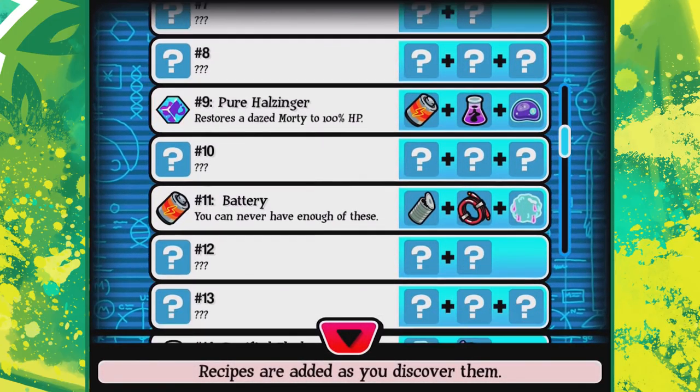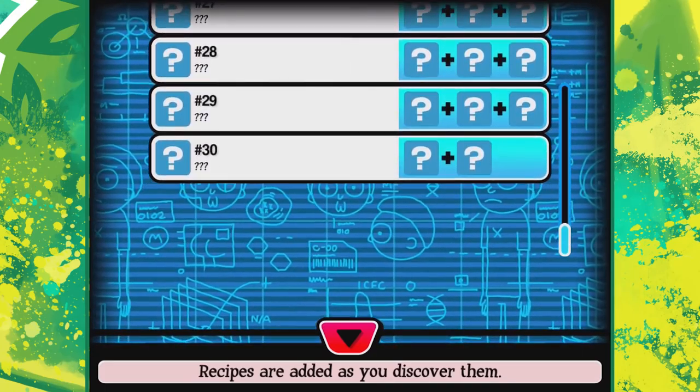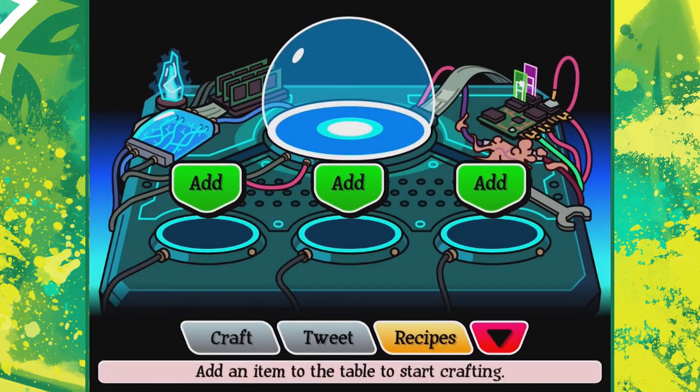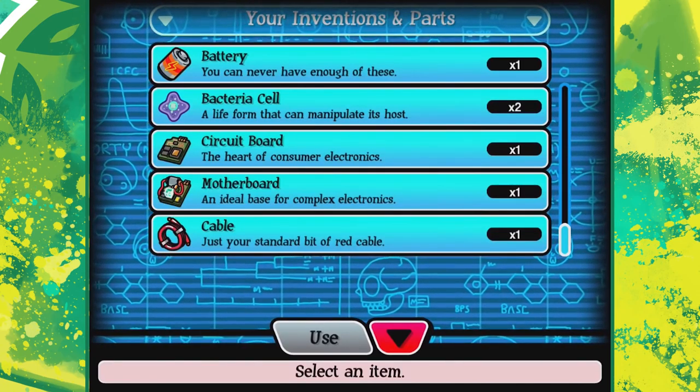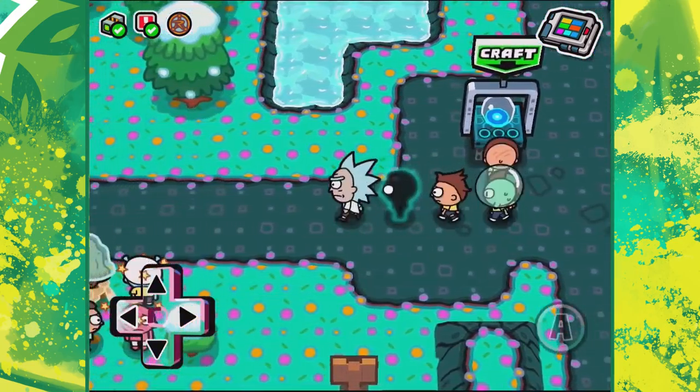We've got battery, we've got pure housing - this is good. I like to kind of make them all myself, even if some of them are a bit useless right now. It'd be nice to fill that out, kind of like the Pokédex. Now we've just got to get some turbulent juice and we can make a supercharged battery. And if we find another tin can we'll be able to make our own Morty manipulator chip.